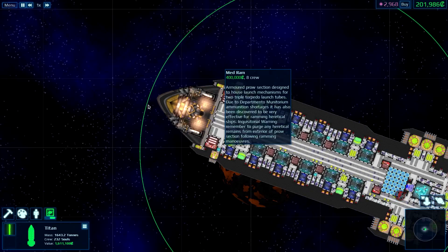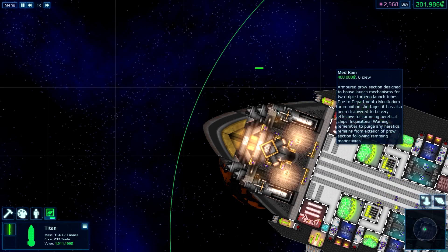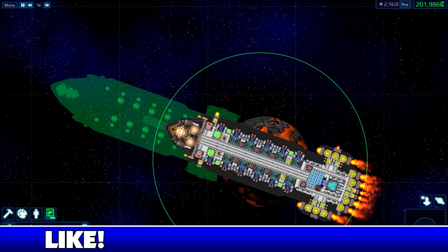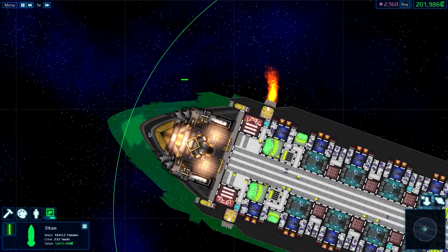But it is amazing. I tested it a little bit out in creative, just to see if it actually worked. This will damage when you ram into somebody. I've already turned off the avoidance stuff, so now our ship won't avoid enemy ships, so we can actually use this to ram into stuff.